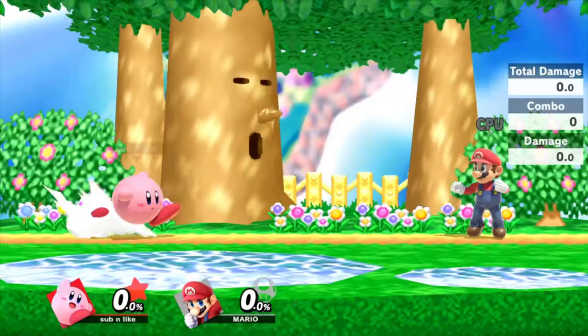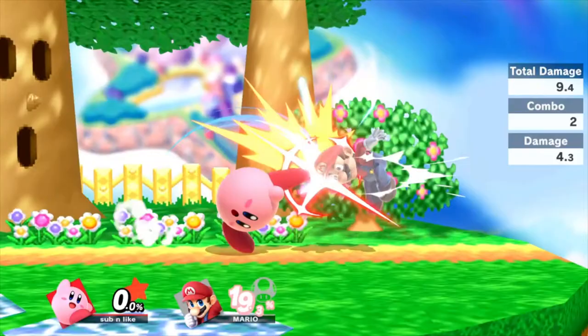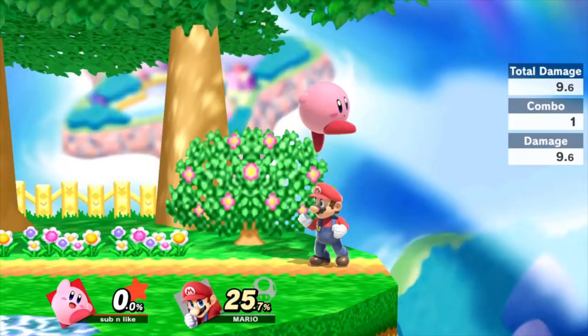Down air is a spinning downward kick that does a decent amount of percent and can combo into other moves as well as grabs, creating major combos and dealing lots of damage. This move is one of Kirby's most powerful combo starters at low percents and can even lead to kill confirms.